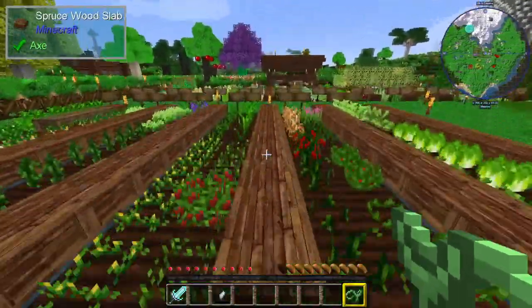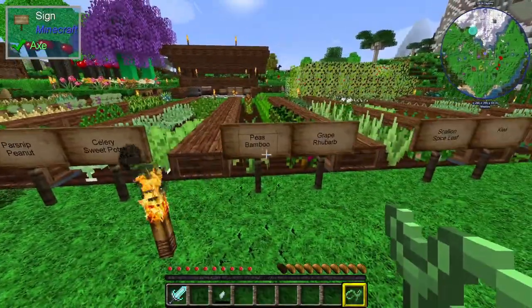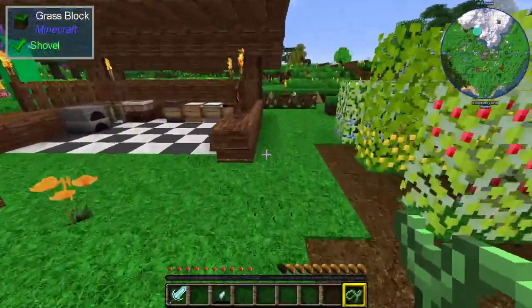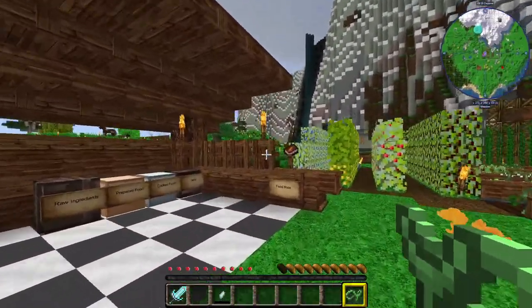So we've now got this nice farm area that's growing all kinds of different things, and Pete's even gone around and labelled absolutely everything so you can tell what's growing where. I'm not even sure what a grape rhubarb is — maybe that's two different things, grapes and rhubarb. We've also built up a kitchen, and I think Al was responsible for building or at least designing it.